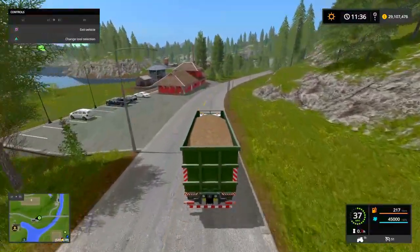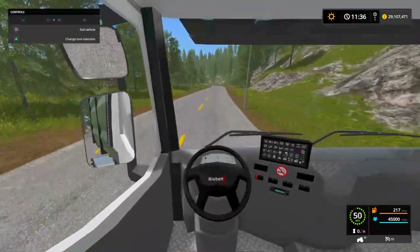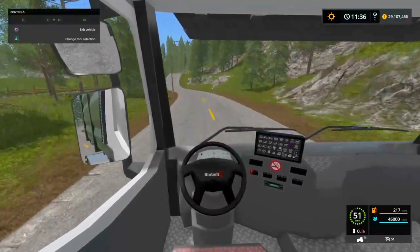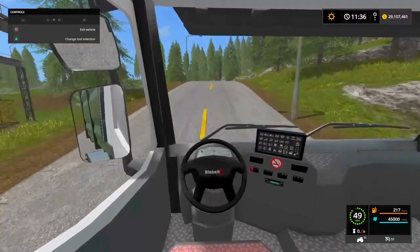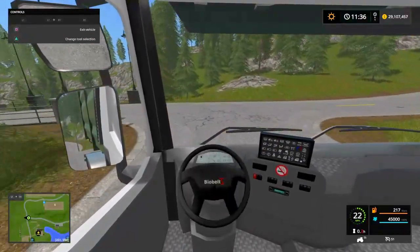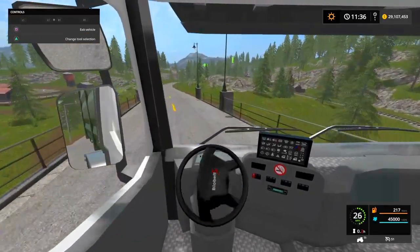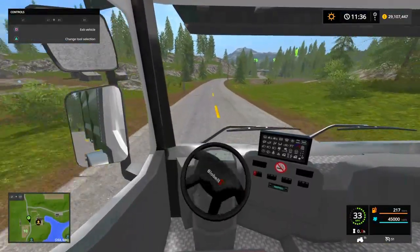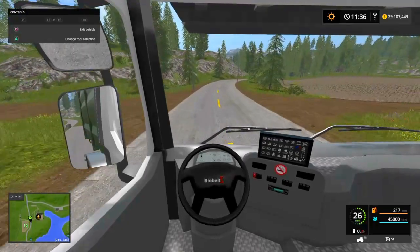Yes, I have tipped it over — for any of you wondering. But thankfully when you have another machine around such as a loader you can just tip it right back on its wheels, so it's not really a problem. And in this game when you tip it over with something in it, the material does not fall out. Even if it did fall out you'd just have to load it back in with a loader, which isn't hard, just time consuming.